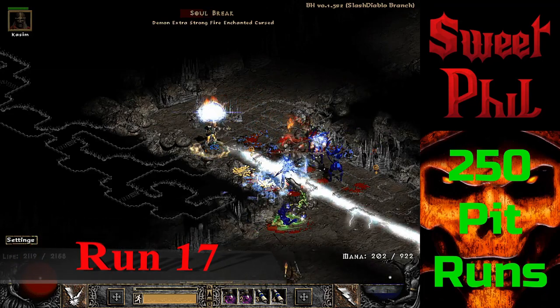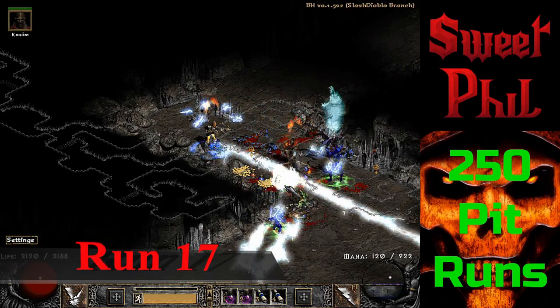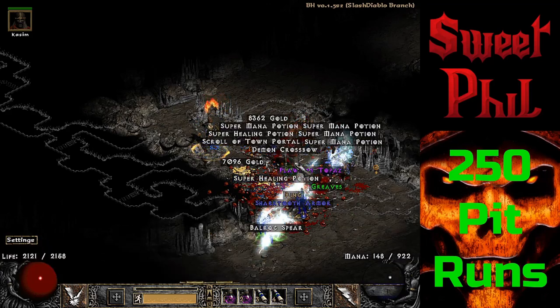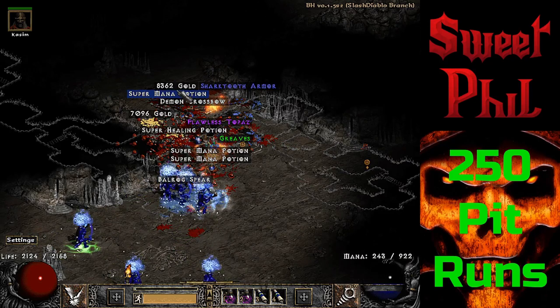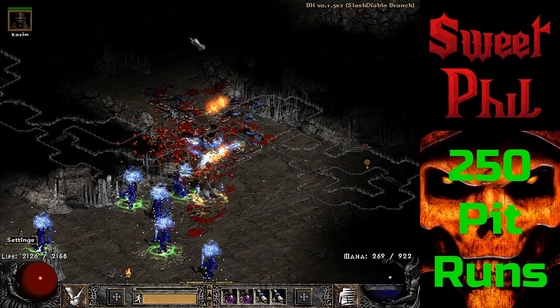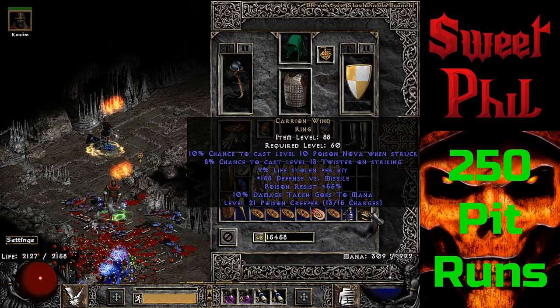Coming back in at run 17, I see a unique ring drop, hoping to finally find my first Stone of Jordan — haven't found one yet, crazy enough. I go ahead and ID it after picking up potions and gold, and it is the Dwarf Star.